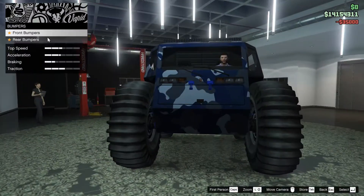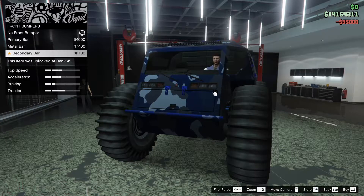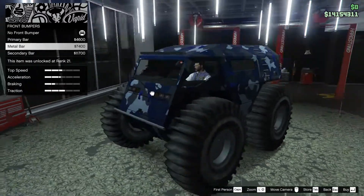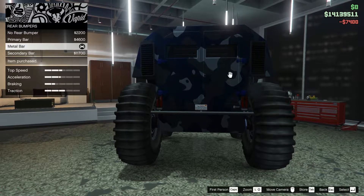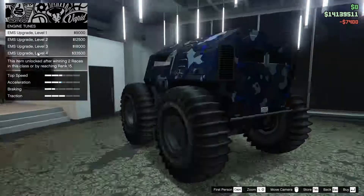Race brakes, of course. For the front bumper, let's see what we can do here. Metal bar, secondary metal bar. I'm going to go with the metal bar for the rear bumper — also going to go with the metal bar. Interesting thing you can do.